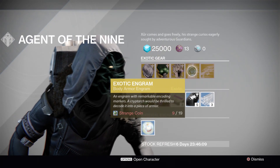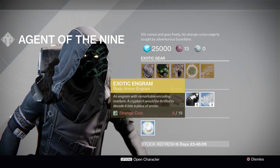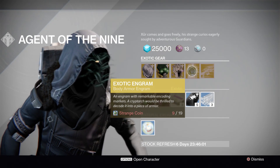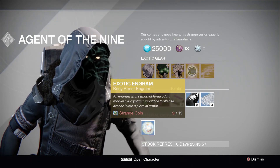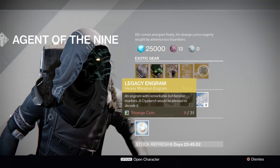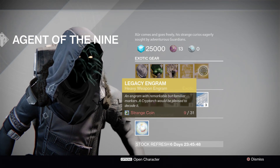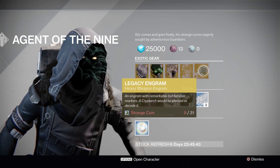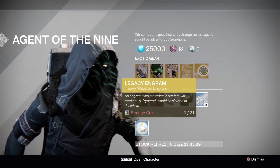Then we have the Exotic Engram, and this week he's selling the Chest Piece Engram. I do think you should buy this because you can get some great exotic chest pieces out of it, so if you don't already have it, I recommend buying that and trying your luck at one of the Cryptarchs. Then you have the Legacy Engram — do not buy this unless you need something like the Gjallarhorn, the Truth, or the Thunderlord. Those are year one items and are basically only for collectibles.